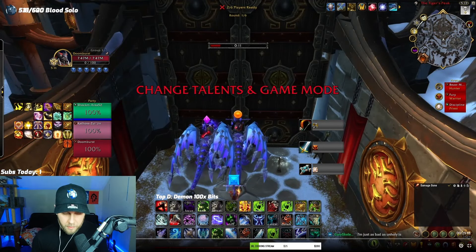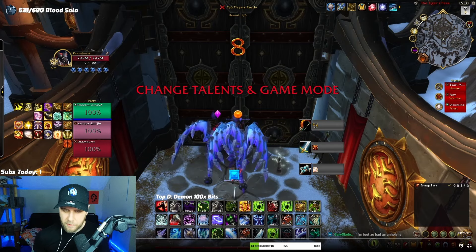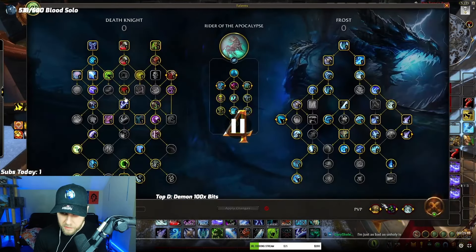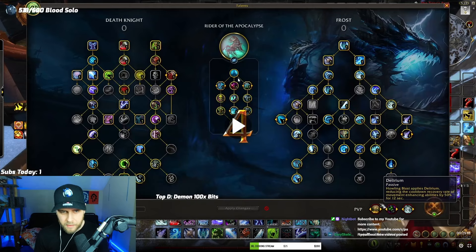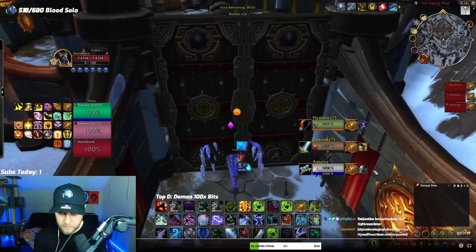So I'm going to show you the spec here really quick. This is just a typical two-handed fallen crusader build. We're going to play this like we always did — doing one-minute goes, I have the unused trinket, so I'm basically just going to grip, blind, stun, one-shot. Typical, same as my guides for like the last three years of frost. Same playstyle, so let's get right into it.